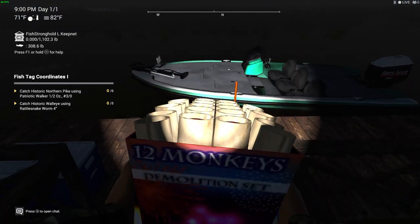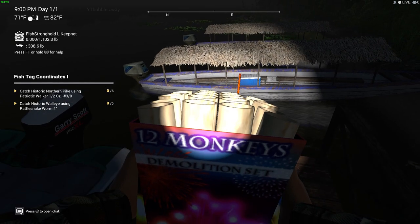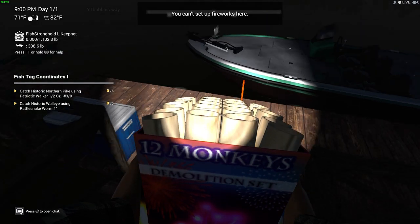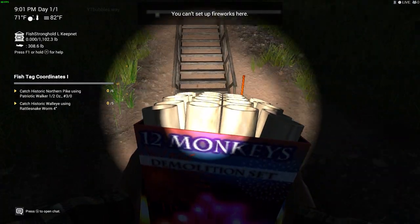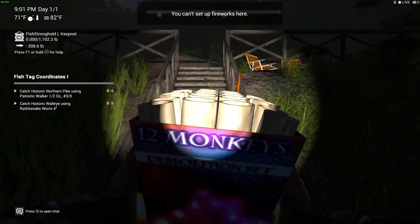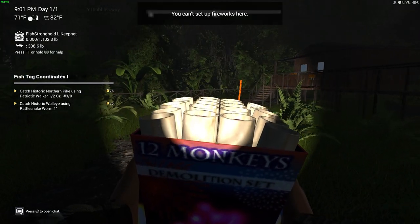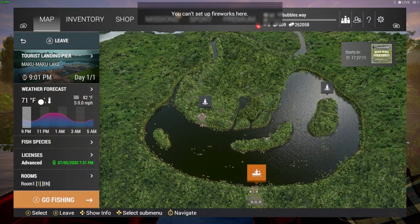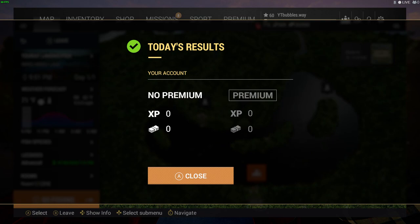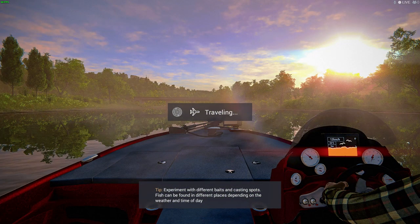Here we go - so we're just going to place down a load of fireworks. I've been waiting for a little while. You can't set up fireworks here - are you kidding me? Maybe I might only be able to do it in one of those other lakes. Oh no. Well, everything that could have went wrong has gone wrong. Thanks very much for that, game. We can't use the fireworks wherever we want, which is a shame.